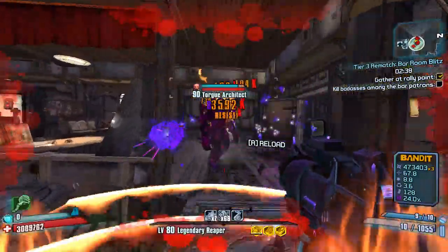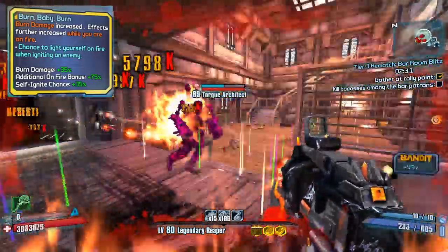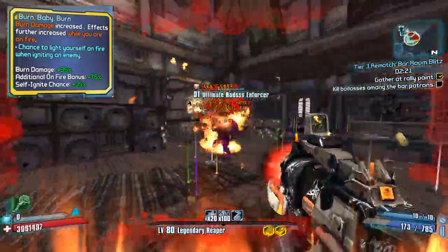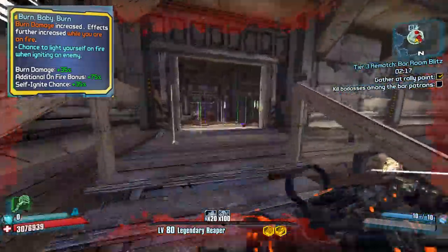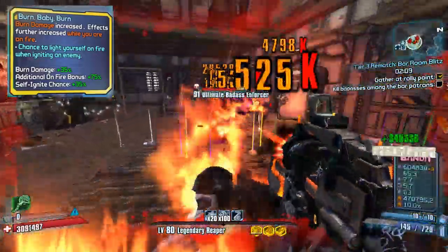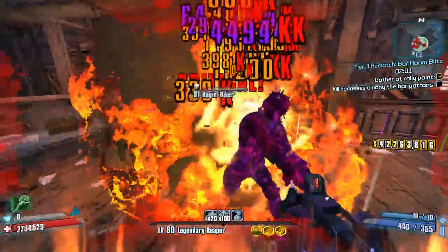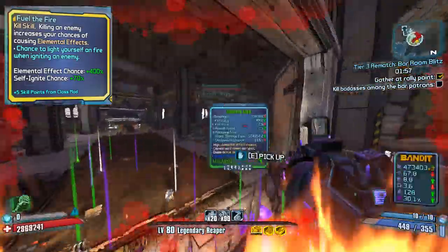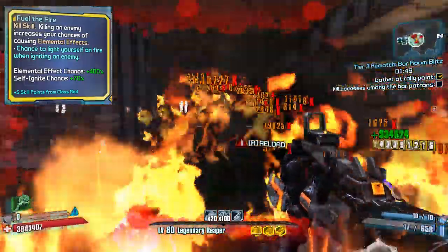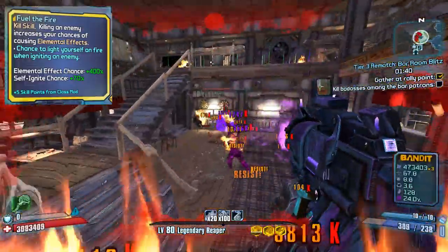Now let's talk about the Hellborn skills. If you have the Legendary Reaper you're gonna want level 5 Burn Baby Burn. This increases your burn damage and allows you to light yourself on fire, which is very important. It boosts damage over time, not base fire gun damage — that's what fire relics boost. DoTs at OP10 do basically nothing, so you're not getting the skill for that; you're getting it for the self-ignite chance. Then there's level 5 Fuel the Fire. This one has the self-ignite mechanic too as well as bonus elemental effect chance, so you're going to be applying elemental effects very often. You need that bonus chance to light yourself on fire because you get bonuses while on fire from your other skills.